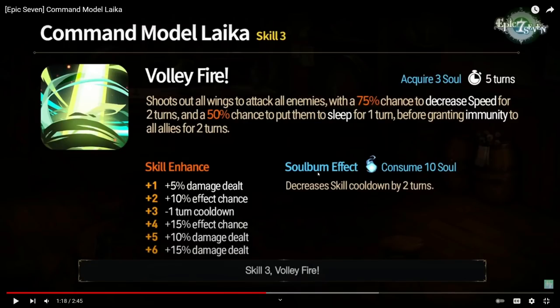We have her S3 — Volley Fire — shoots out all wings to attack all enemies with a 75% chance to decrease speed for two turns and a 50% chance to put them to sleep for one turn, before granting immunity to all allies for two turns. That goes up to 100% chance to decrease speed. Speed down is a very powerful debuff in both PvP and PvE content, and sleep is a pretty powerful debuff as well. But granting immunity to yourself after sleeping your opponent is kind of counterintuitive because you're gonna lose a duration of that immunity anyway. If she stripped with this, I think she'd be on par with a lot of units — it would basically be a crazy Sage Baal S2 that also grants immunity.